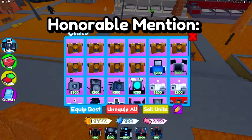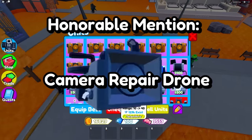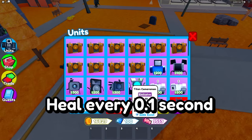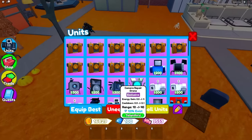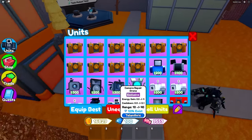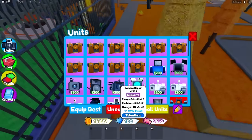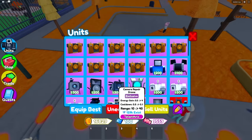I'd like to give an honorable mention to the Camera Repair Drone as the best healing unit. It's cheaper to max out than the Medic and it can heal something every 0.1 seconds. If both you and your teammate have one, you'll probably never get stunned, at least if you have decent spacing between your units.